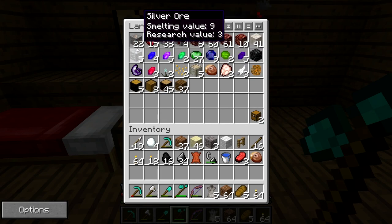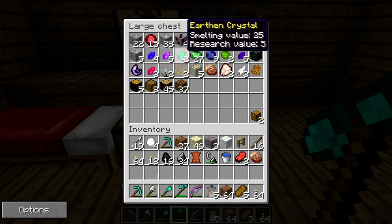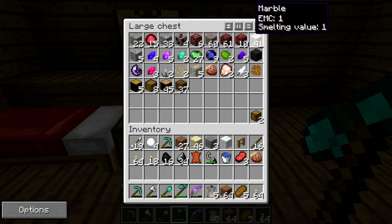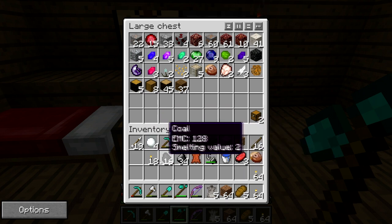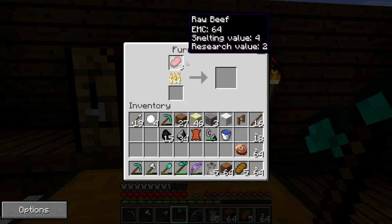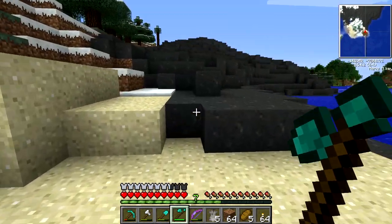I made two chests here to store all the stuff I collected. I also collected a bunch of wood when I was out walking around — you can chop trees down with little to no effort now, which feels a little too easy sometimes. Let's cook some beef while we're at it.